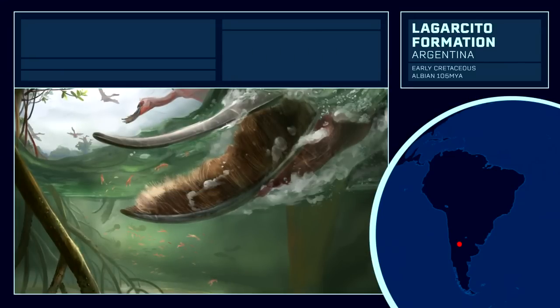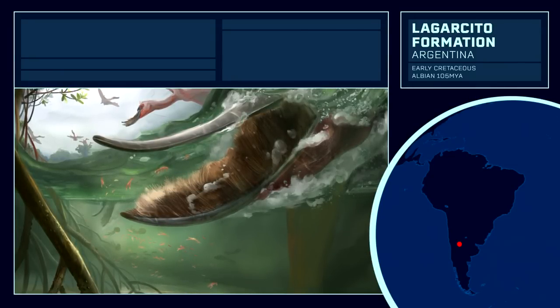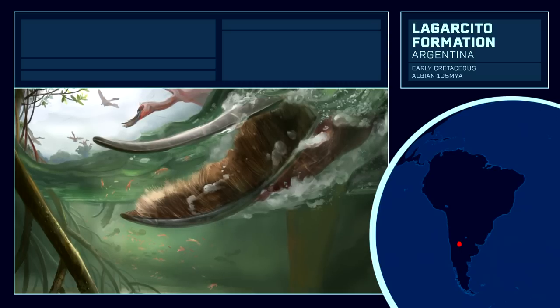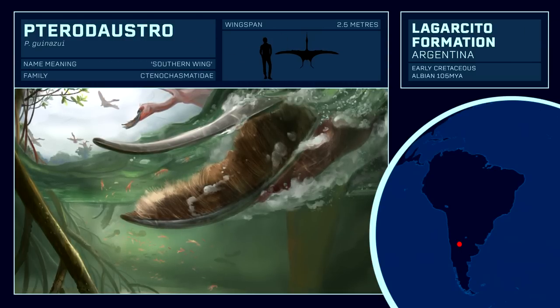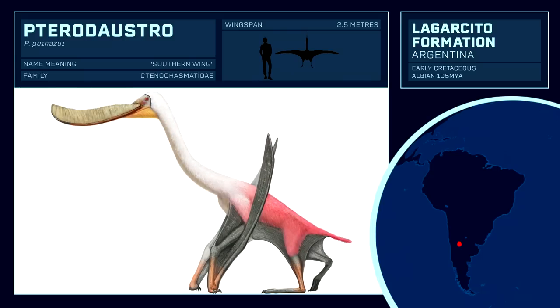We now move to Patagonia proper in Argentina, to a site that is mostly obscure, besides the fact it yields one of the most recognizable pterosaurs around — the Pterodaustro. This pelican-resembling pterosaur is most notable for sporting a thousand bristle-like teeth, which it used to strain food from the water as it flies across the surface, similar to modern-day filter-feeding birds such as flamingos.